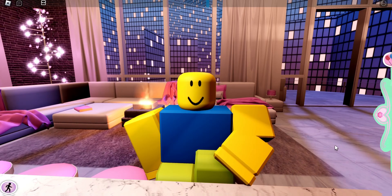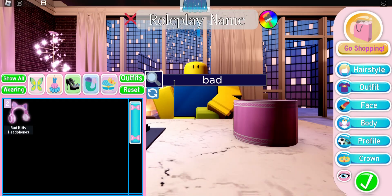And if that is true, that means there might be a lot of people out there without the Bad Kitty headphones, which in my opinion is one of the best accessories we currently have here in Royal High. And it is a free accessory, but you do have to go to Diamond Beach to get it. So today, I'm gonna show you guys how to get the Bad Kitty headphones.